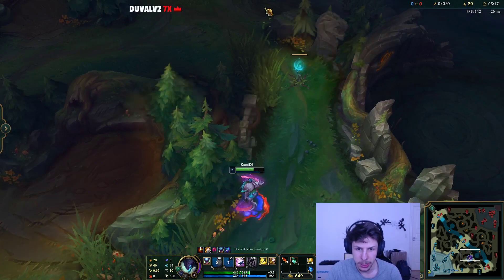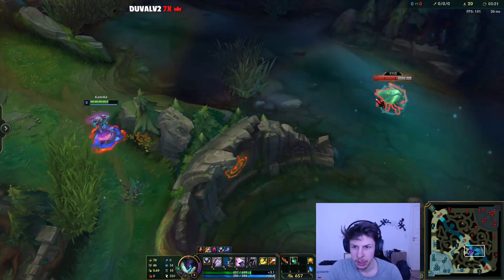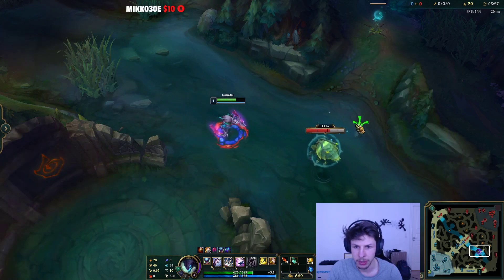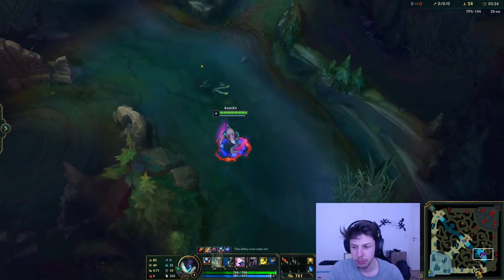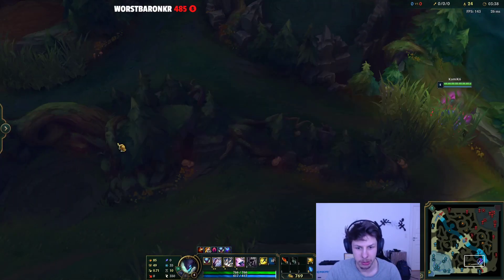Scuttle is up now. I would have been a little bit faster with a leash, but it is what it is. We wanna keep our smite for the Scuttle Crab in case the enemy jungler comes, because we don't have any CC for clearing Scuttle. If we don't see any jungler, we can just instantly smite it. Otherwise, just hold on to your smite and execute the Scuttle Crab with it.